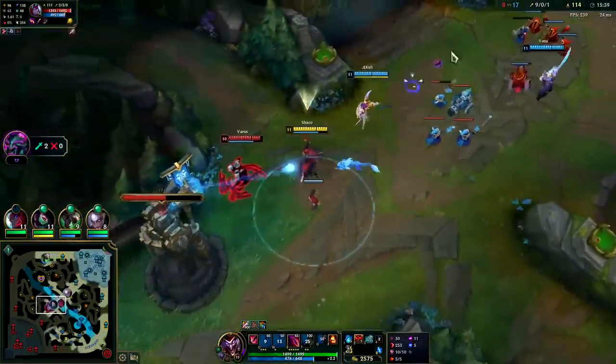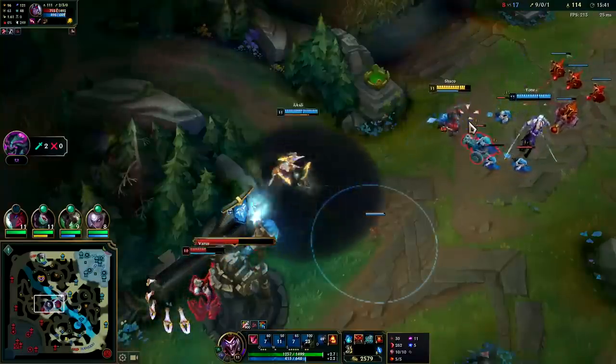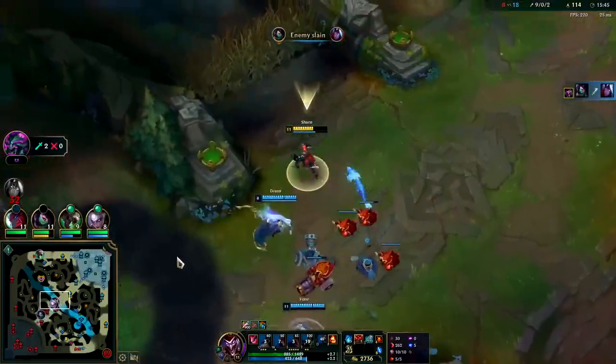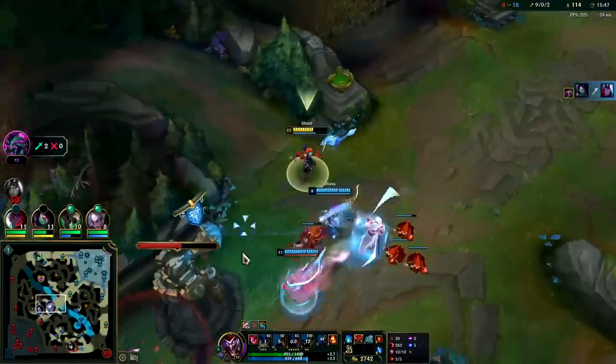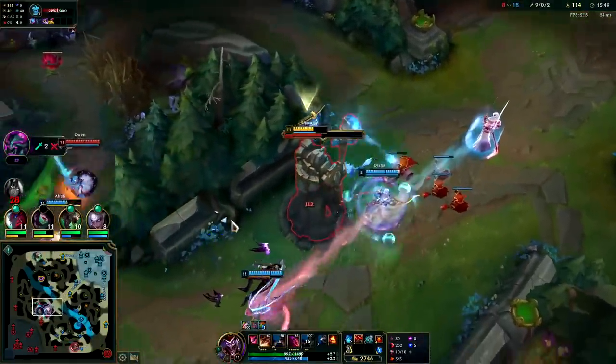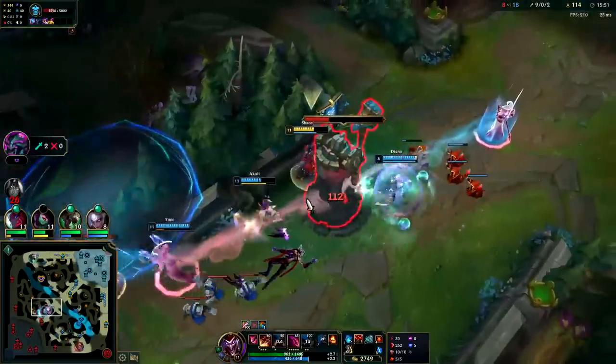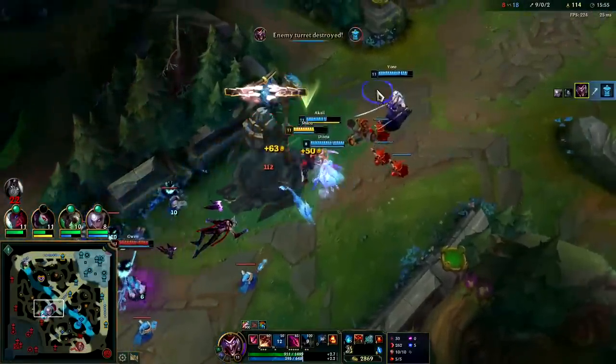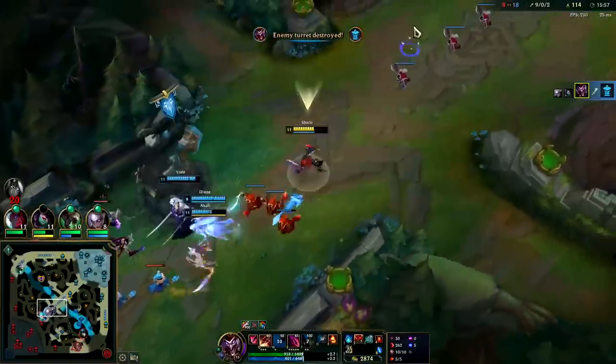Box behind him, smite. Got him with the E, can't really get him with anything else though. Nice — Khali's very balanced, very fun champion. He's got so many dashes. I'll let my box take a shot — and it got off a fear, that's kind of funny.